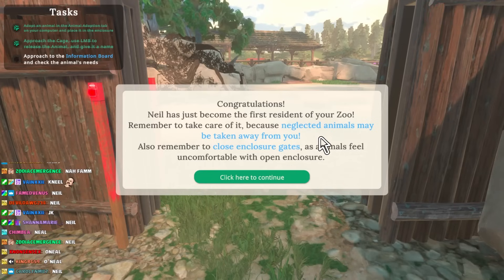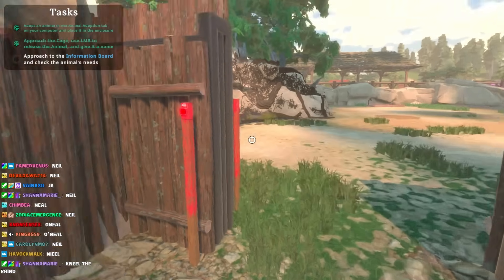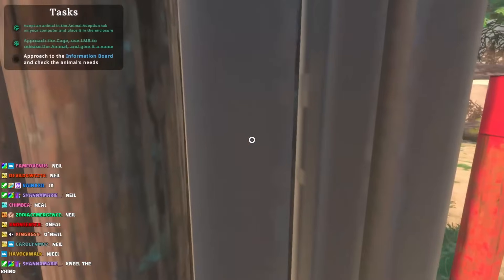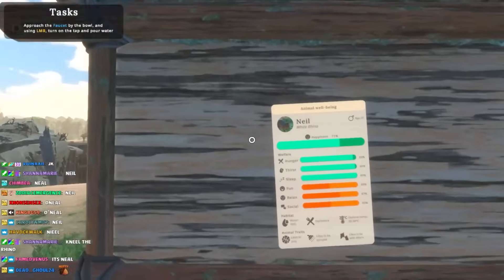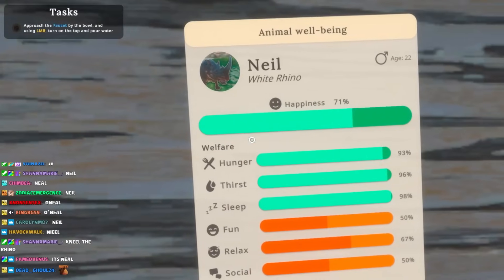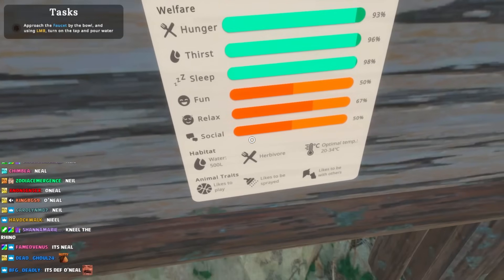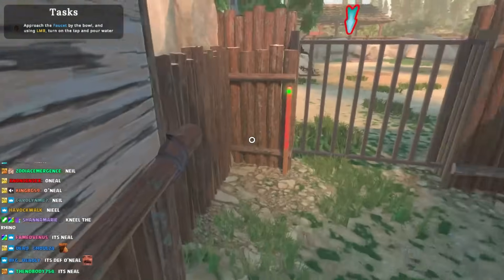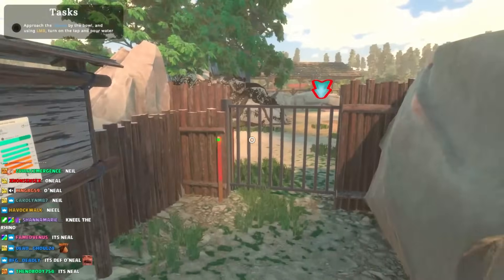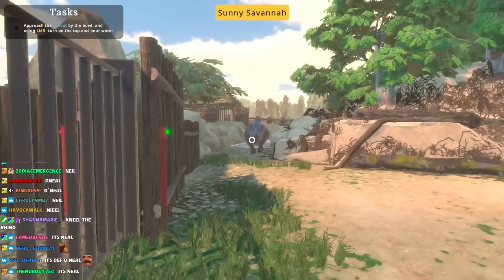Remember to take care of it because neglected animals may be taken away from you. If they try to touch my animals, I got guns! Remember to close your gates as animals feel uncomfortable with open enclosures. How do I shut this thing? Approach the information board. Neil, I hear you. His happiness - he's not hungry, but he wants a friend. Approach the faucet by the bowl, use the lemon and turn on the tap water. Don't you charge at me now, Neil!